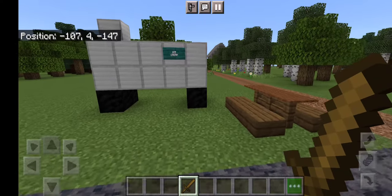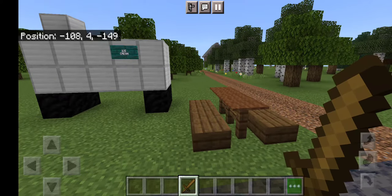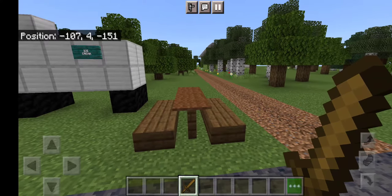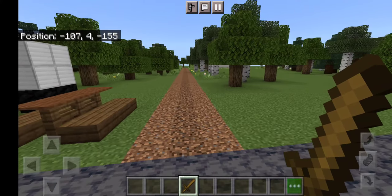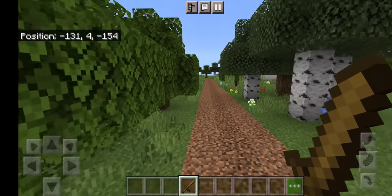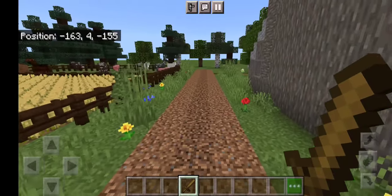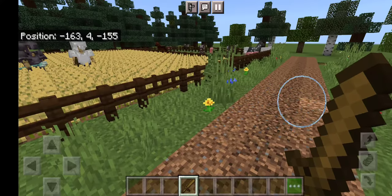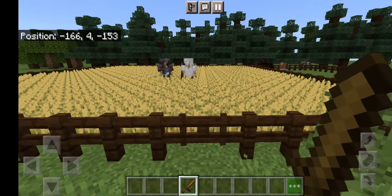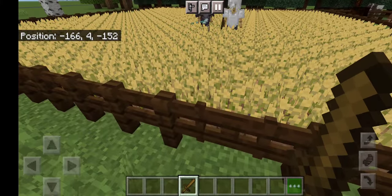Here we come to an ice cream truck — that's from after they rescue David from the Amish farm. There's a little ice cream truck, and then up this road is where we're going to head. Right up here we come to the farm, and oh, look at that — there's David out in the field with his pitchfork!